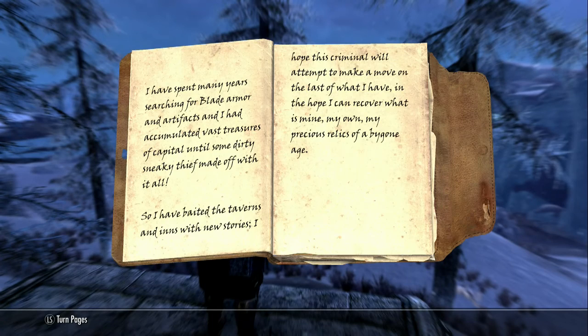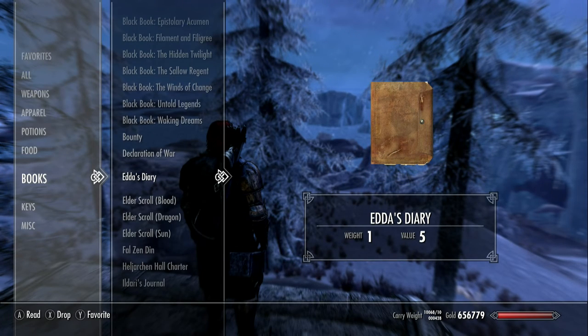So: 'I've spent many years searching for blade armor and artifacts and had accumulated vast treasures until some dirty, sneaky thief made off with it all. I have baited the taverns and inns with new stories. I hope this criminal will attempt to make a move on the last of what I have, in the hope I can recover what is mine — my precious relics of a bygone age.' I kind of like the nod to Lord of the Rings there. So this is basically a story-based quest — a story to pursue. If we go to the inns, we should be able to overhear stories that lead us to places to explore and maybe find some of these relics or find this person.